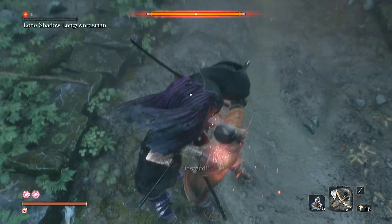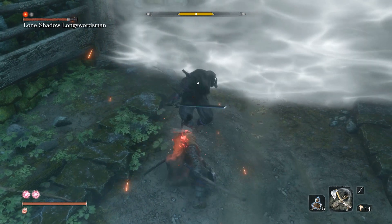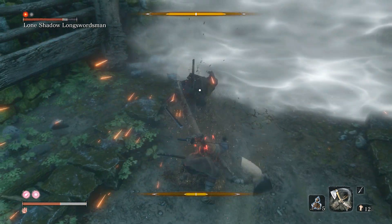Once he's recovered, smash R2 followed by an Arlon to perform the skill Fang and Blade. You will tank the damage and soon have his posture bar filled.